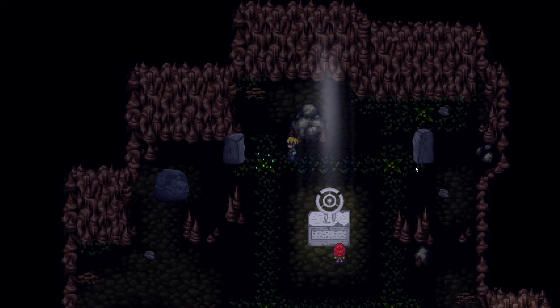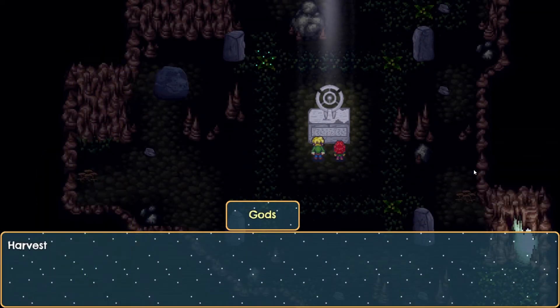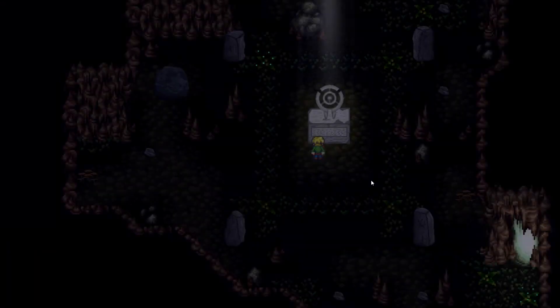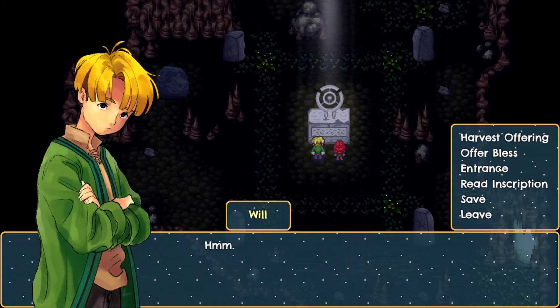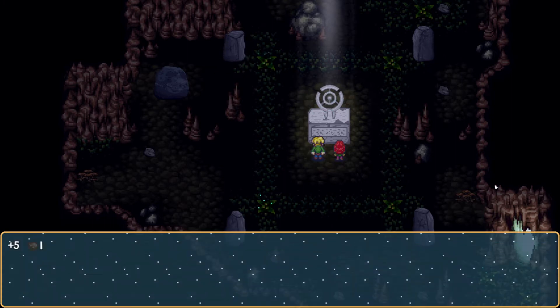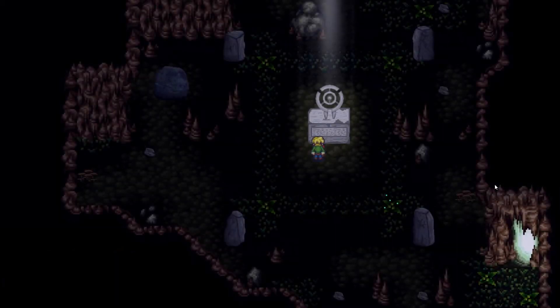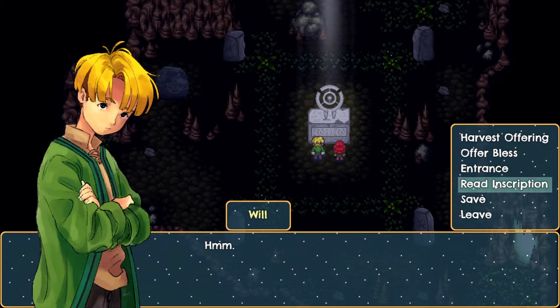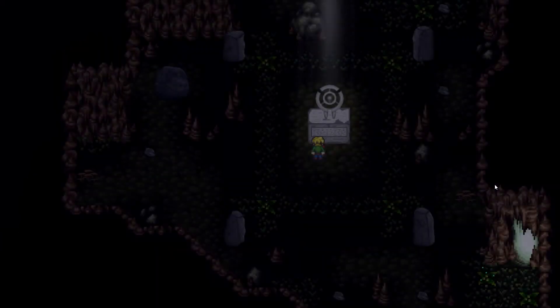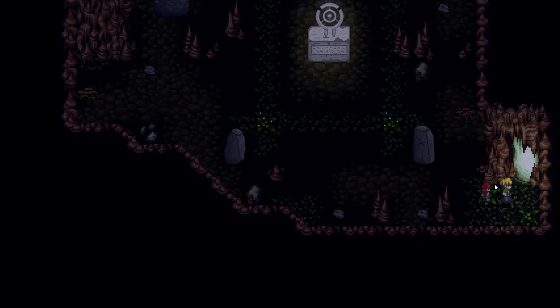Nothing happened at first, then it says 'harvest offering fulfilled.' I wasn't sure what I did, but then — plus five iron ore! Oh, that is neat. We've got some iron ore now. The other shrine spots were already activated so we're done in here.